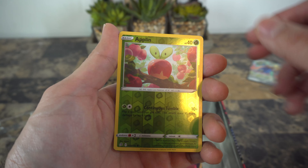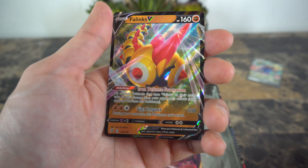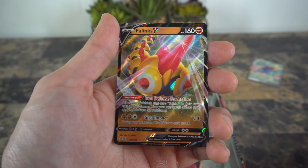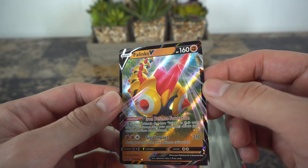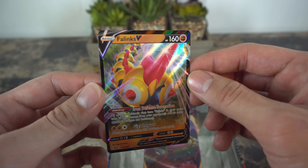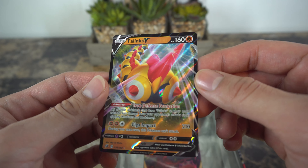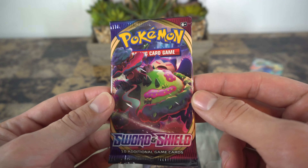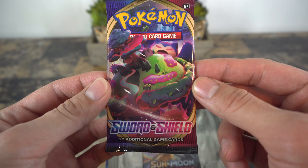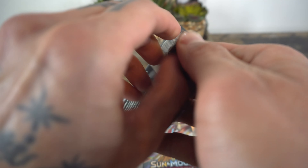Another three-pack, a Magmar — oh look at him blowing that fire — and an Applin. Okay, we got an Applin, but this is a reverse holo. Oh, what is this? Phalanx V! What kind of Pokemon is this? A fighting type — it looks like a bug type, like Caterpie's big brother or something. But there it is.